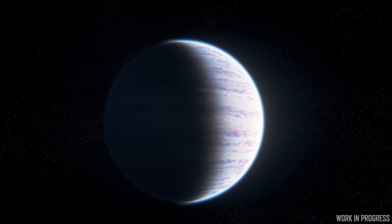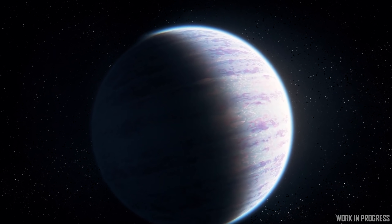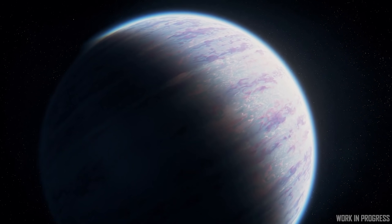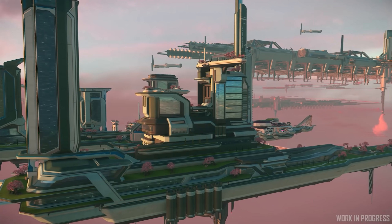Crusader is a real gas giant now with beautiful clouds and amazing vistas. Sunsets are amazing and the Orison Landing Zone is a little perfect world contained on platforms that sprawl out into the distance. Phrases used to describe the area were things like an eternal sunset.